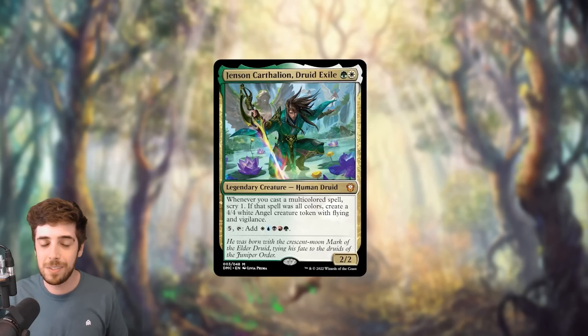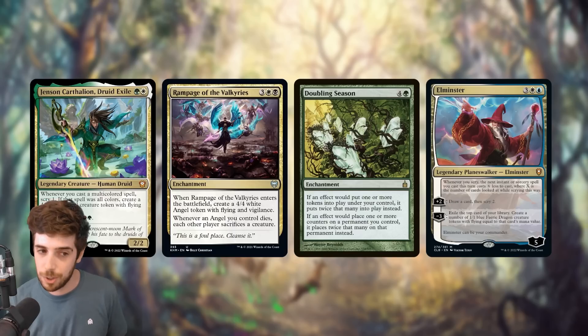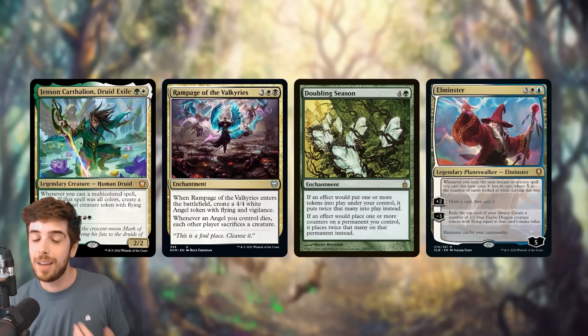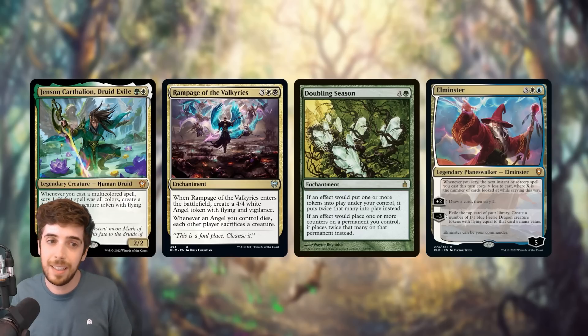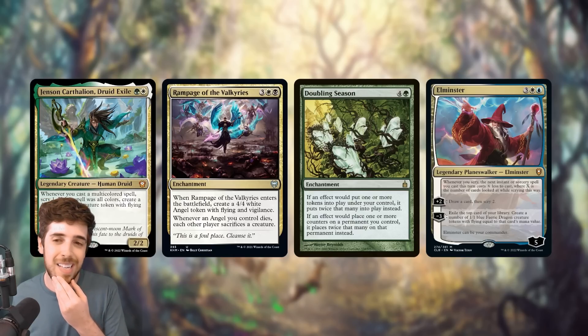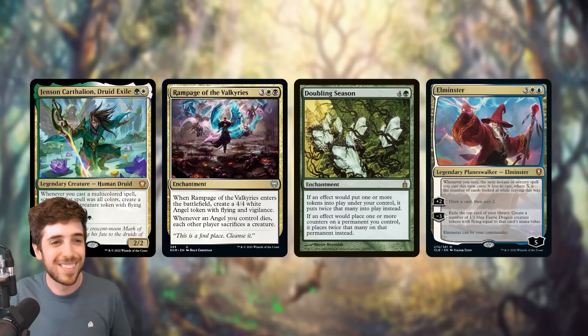So getting maximum value out of Jensen is going to be kind of difficult. You are making 4/4 white angel creature tokens whenever you cast a 5-color spell, so you could go angel tribal with cards like Rampage of the Valkyries, and you are making tokens so you can double those with Doubling Season. But casting 5-color spells very consistently is going to be difficult even in a focused Jensen deck. You can also just focus on scrying easily by casting multicolored spells, and take advantage of cards like Elminster, which makes your instants and sorceries cost less for each time you're scrying. But I don't find any of these directions particularly powerful — let me know in the comments if you have any cool brews for Jensen.